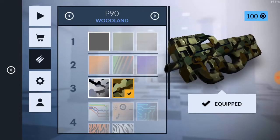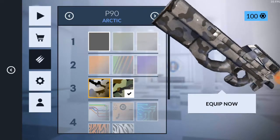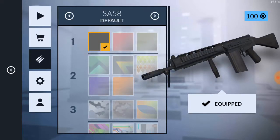Moving on to the P90 — I have two skins: Woodland and Arctic. This is my third Arctic skin, which is why I call myself the Arctic man. I'll just equip the Arctic on it.